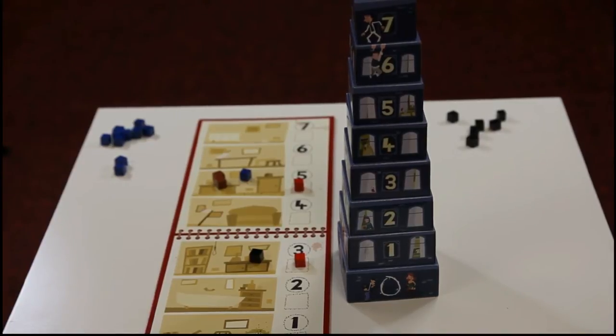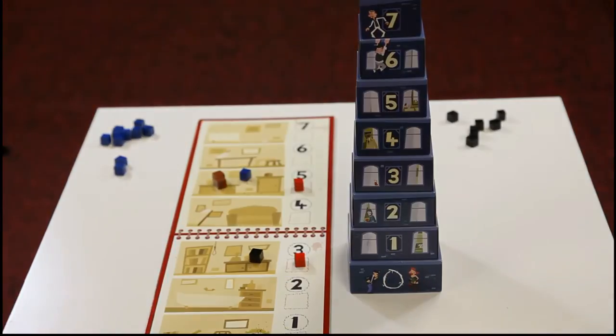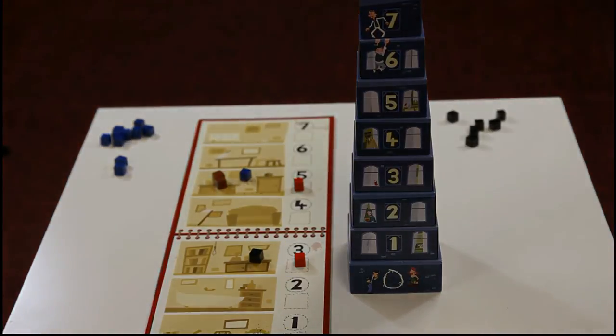Now that both bodies have been found, we're ready to begin phase two of Mortimerosa. During phase two, players will have to either accuse another player of being on a certain floor in order to arouse suspicion, or state which floor they were on in order to successfully cover their tracks.